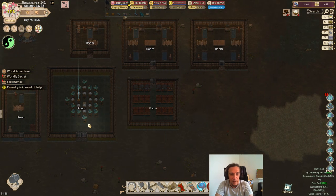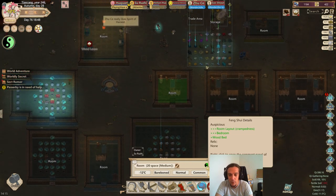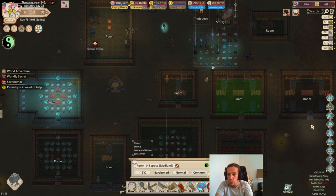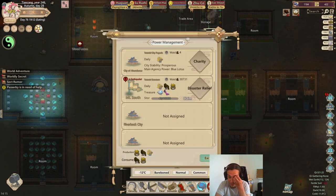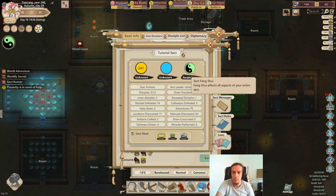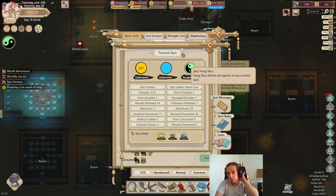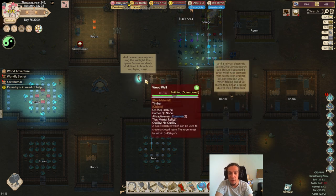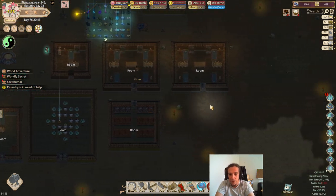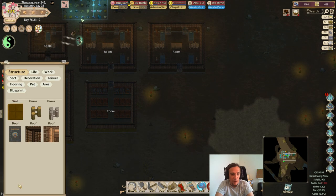First off, we need to know that we don't always want the feng shui of our rooms to be good. Overall, we want a positive feng shui score across the sect. Because, as I might have already mentioned, the overall feng shui score in your sect determines the outcome of a lot of events. Basically, the more auspicious your sect is, the more lucky they are. But there are a couple of things where we want to go away from that.